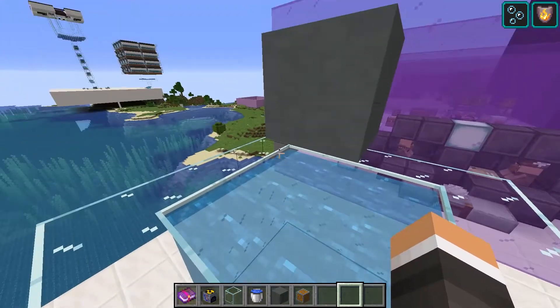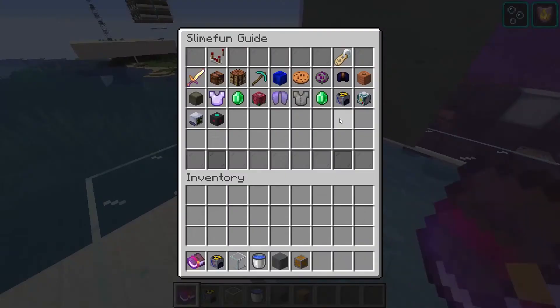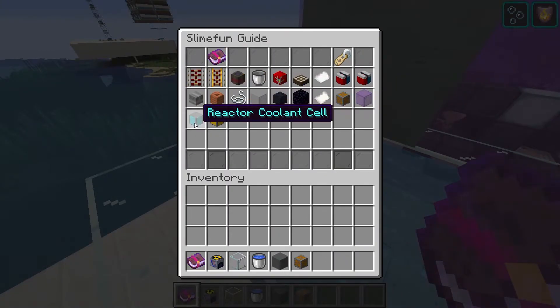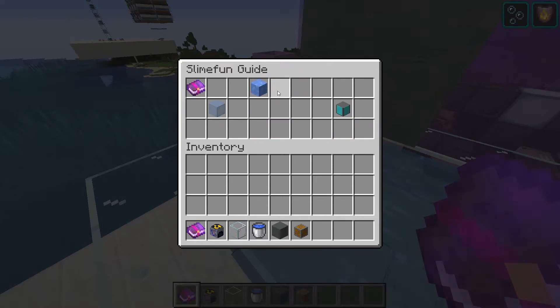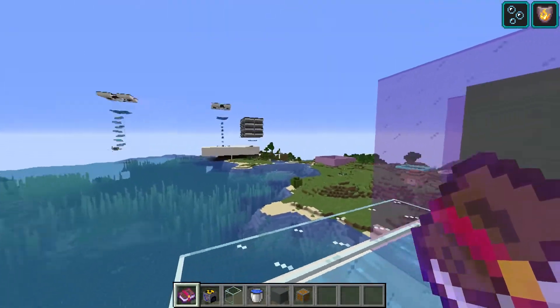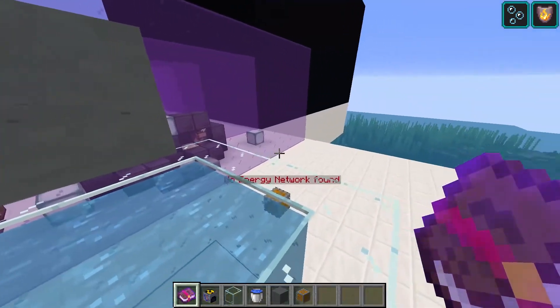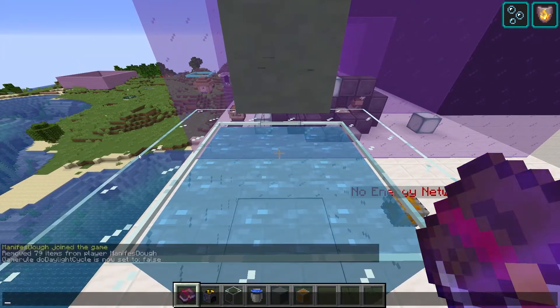Why did this happen? Because our nuclear reactor also requires a constant supply of cooling cells in order to function without exploding. Cooling cells can be found in our technical components section as the reactor coolant cell. We get them by freezing blue ice — and you don't need to craft the blue ice; you can freeze packed ice into blue ice and regular ice into packed ice. You can also freeze water into ice.